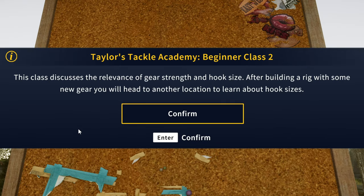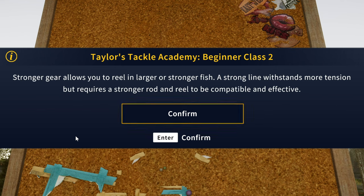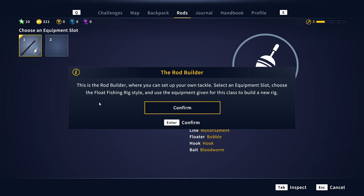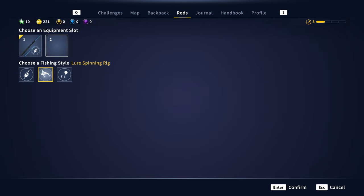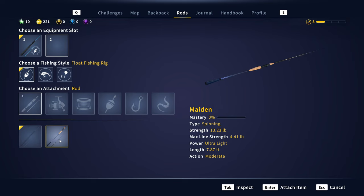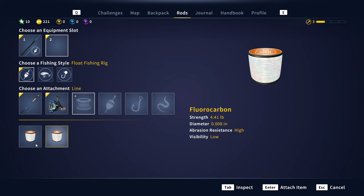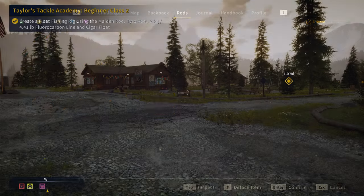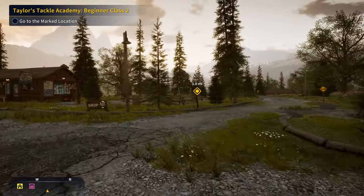Beginner Class 2 discusses the relevance of gear strength and hook size. After building a rig with some new gear, you'll head to another location to learn about hook sizes. Stronger gear allows you to reel in larger or stronger fish — a strong line withstands more tension but requires a stronger rod and reel to be compatible. We just got a new setup, and now we have a second rod and reel. In the Rod Builder, select float fishing rig, the Tyro, four pound fluorocarbon, the cigar float, size 10 hook, and the bloodworm.